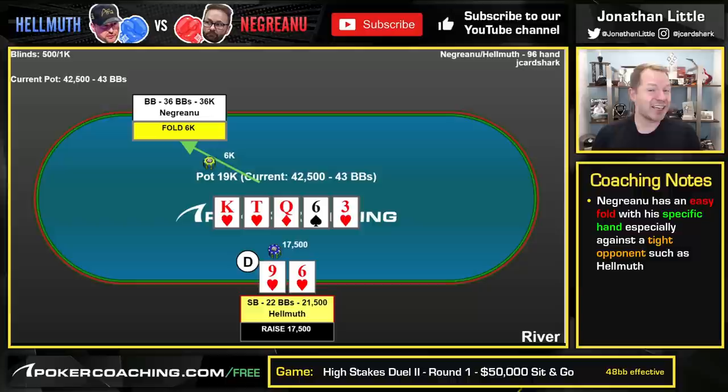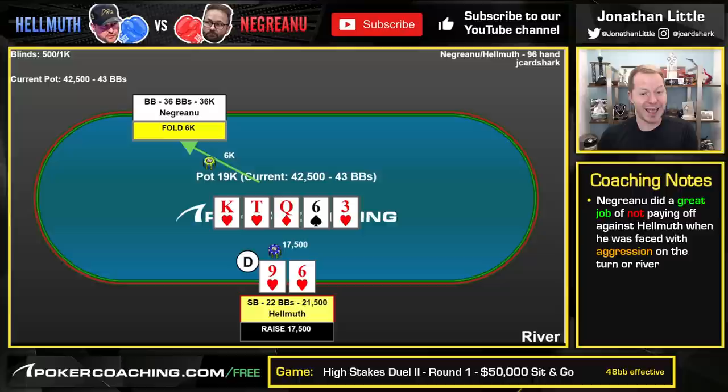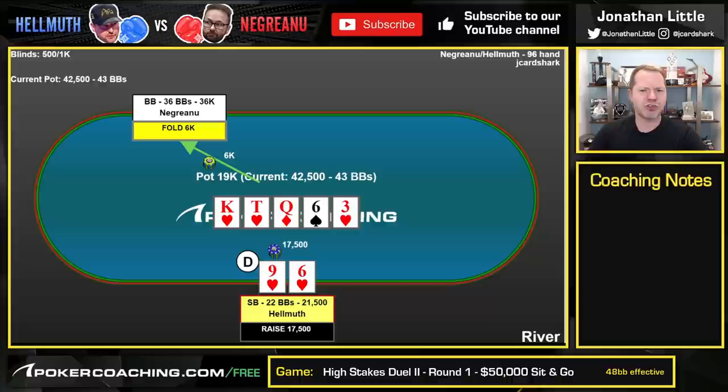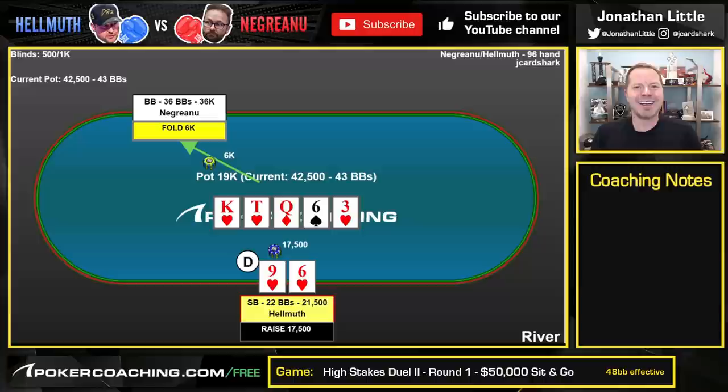If we node-locked a little bit better on the river, if Negreanu bets and Helmuth raises, Negreanu should probably fold almost everything. Most people don't fold almost everything here, but one thing Negreanu actually did do very well is he just did not pay off Phil Helmuth on the turn or the river when Helmuth wanted to put in a lot of money. Pretty much every time he made a big fold, it was the right fold. Let me know what you think about this video — we were using the GTO solver in a way that adjusts what strategies the opponent uses, and you definitely should be adjusting strategy to the one your opponent uses because most people don't play like a GTO robot. If you like this, click the like and subscribe button below and click the notification bell. Good luck in your games, have a great day.